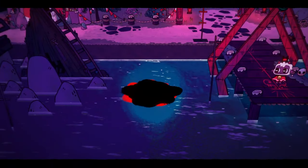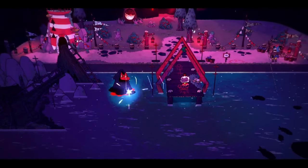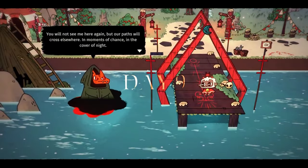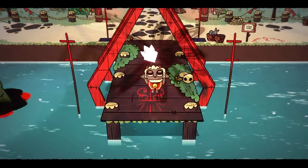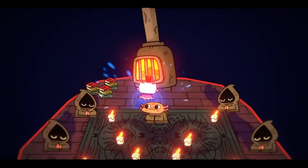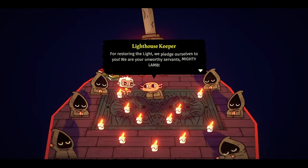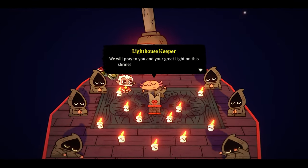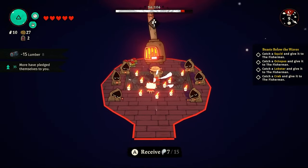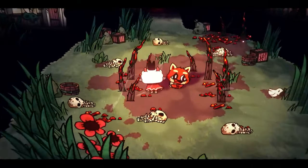Upon fishing, a cool NPC pops up out of the water — he just wants a fish this time, giving us a fleece token. He'll ask for more interesting things as the 100-day challenge goes on. I also visit the lighthouse and turn some logs into the stove there — the lighthouse keeper is super happy and will now worship the Cozy Tosy Cult, giving us more devotion on a daily basis.